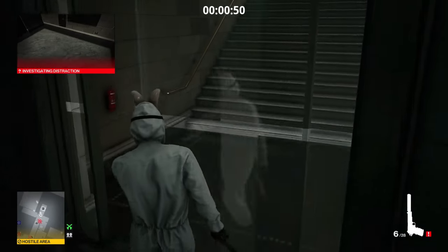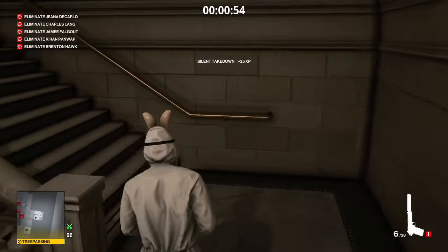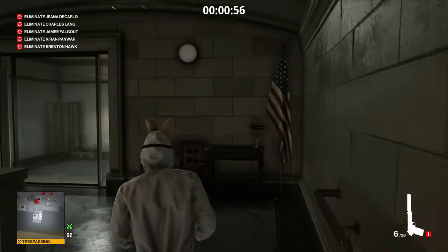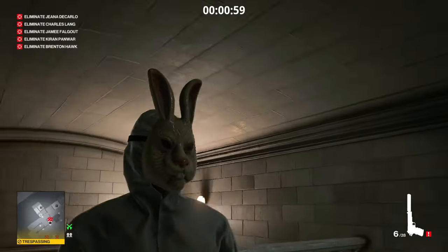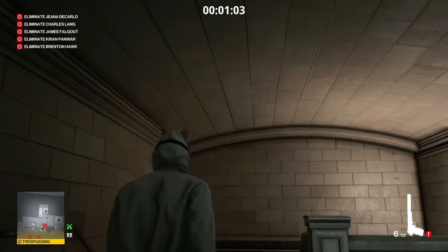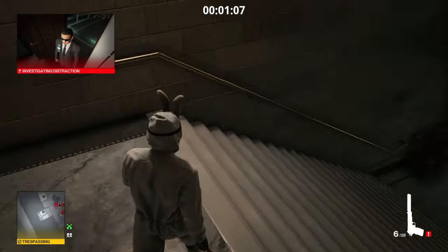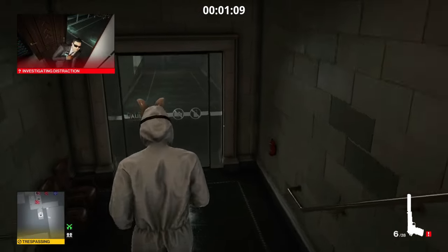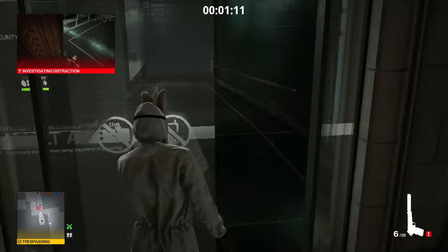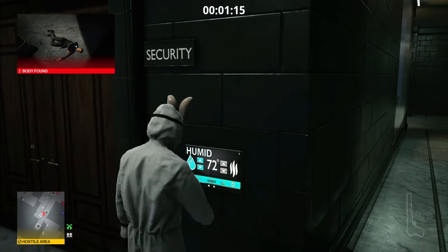We're then going to turn on the ventilation system, which will render the three occupants of the security office unconscious. If we make our way up the vault stairs and wait for a few seconds at the top, that will lure the fourth and final guard into the room. He will think we have left the area, begin his routine, enter the room, and immediately pass out.